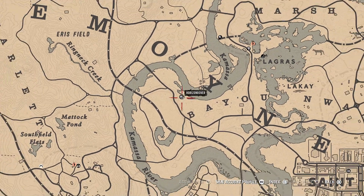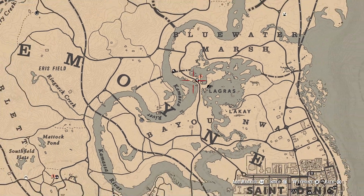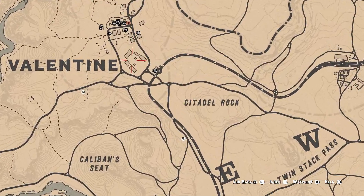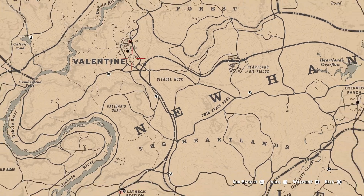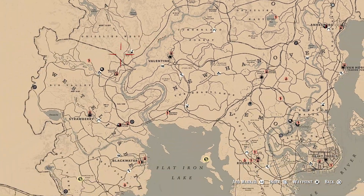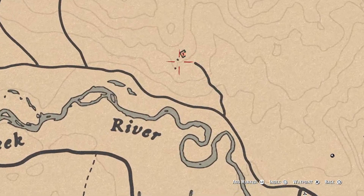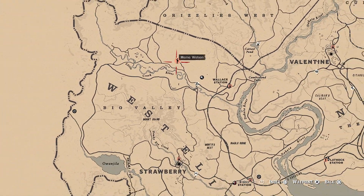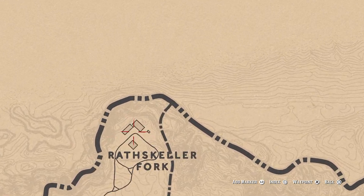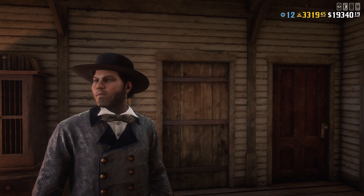For chickens, you can find them by the Lagras fast travel point — check around that area as soon as you fast travel there. Also in Valentine sometimes at this location, and in Fort Wallace, though there aren't many there. There are also some chickens by Mama Sebatson's house in the little chicken pen. I'd recommend going to the Roanoke Ridge Fork area — there are usually many chickens around there. Thanks for watching and see you next time.